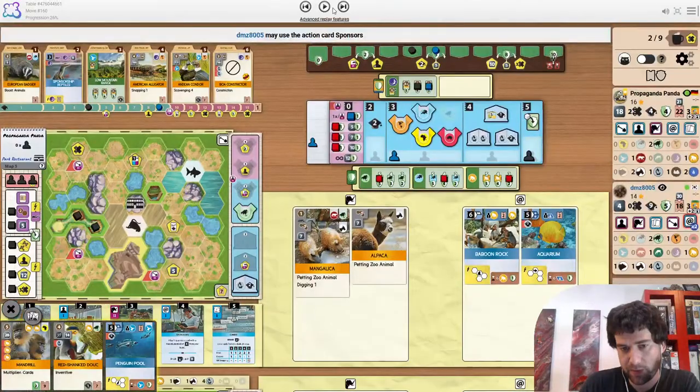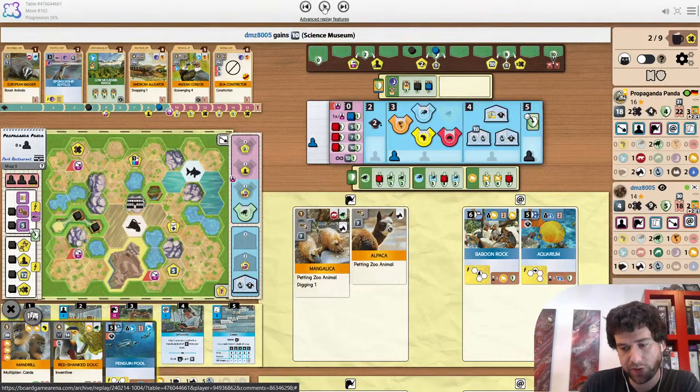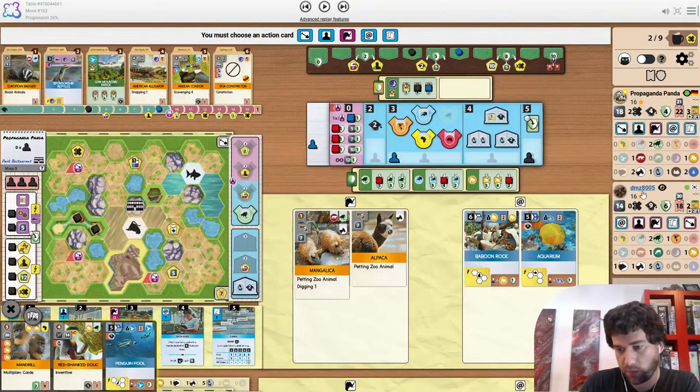It would be very weird to play that and not cause the break. Science Museum — nice boost for the opponent. They still do have a worker. So it's not like they want a break, but this gives them money to stay in the round. They can build now.